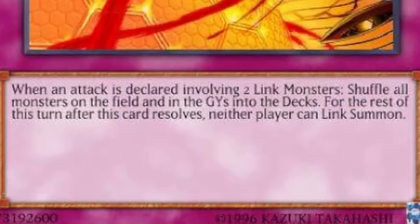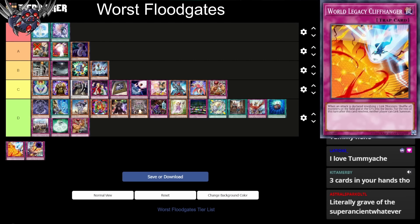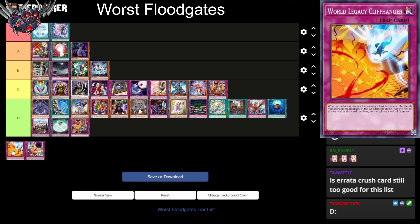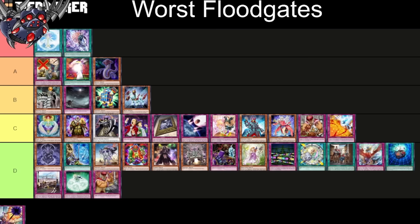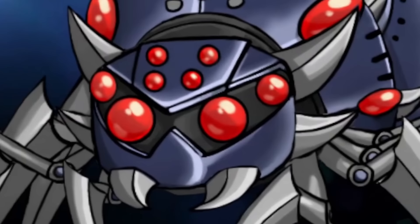Next up we have World Legacy Cliffhanger. When an attack is declared involving two link monsters, shuffle all monsters on the field and in the graveyard into the deck. For the rest of this turn, neither player can link summon monsters. Neither player can link summon, and all I need are two link monsters to attack? It's not very good but not bad — just too specific. I'll put this in C tier because it's too specific, even if it's a decent effect. That's the list. This looks about right.